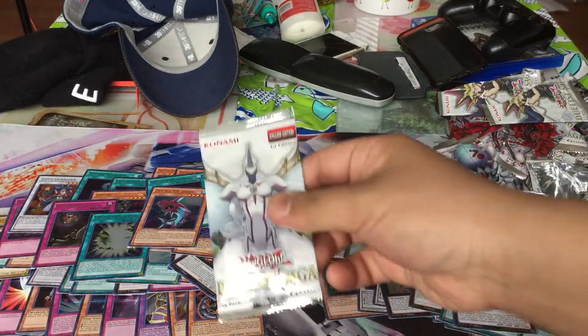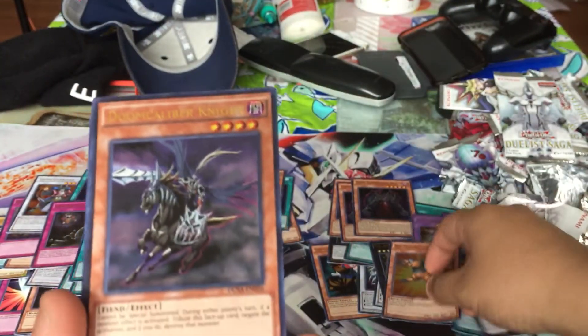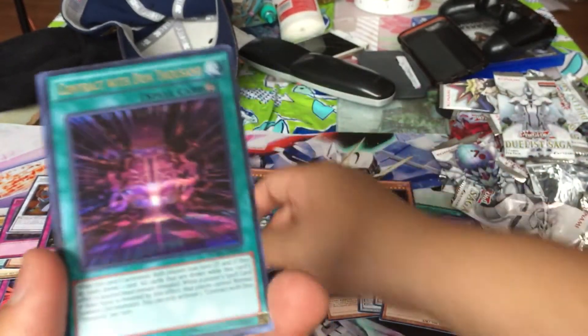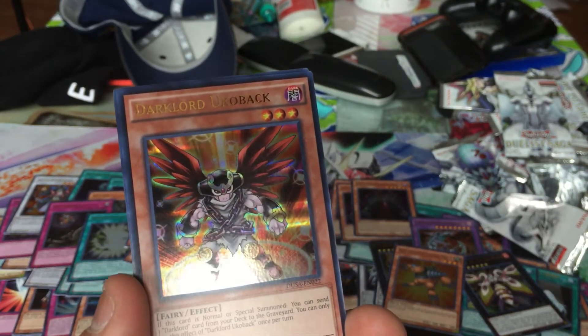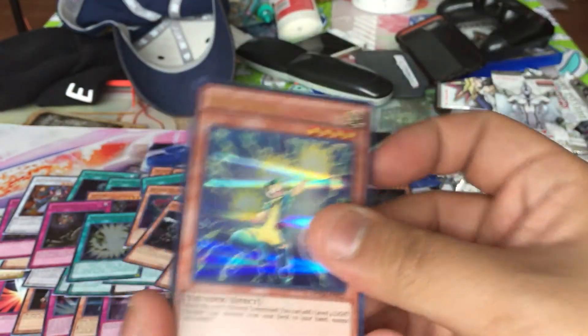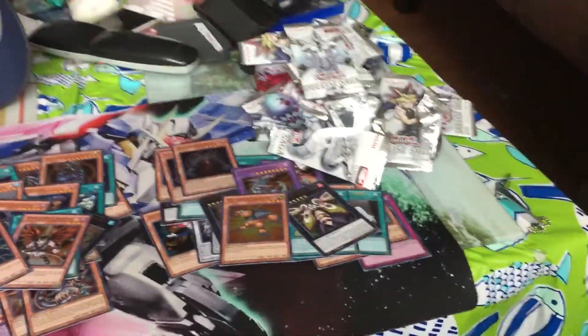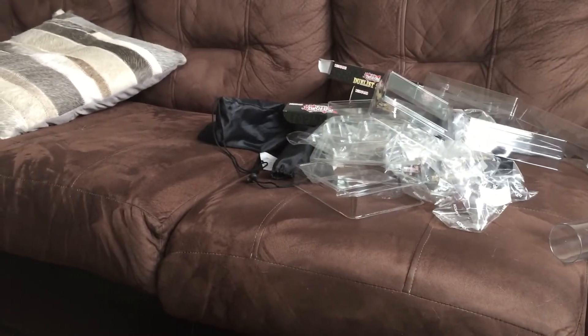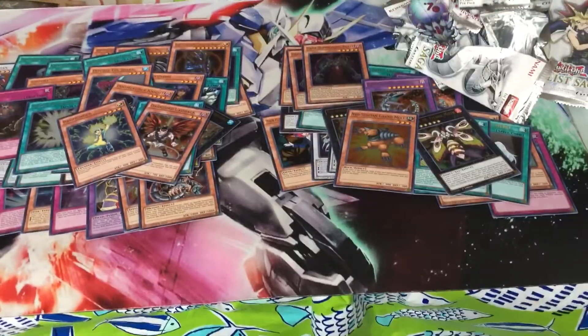One last pack — don't let me down, for the love of God. Neospacian Grand Mole — not bad. Doom Calibur Knight. Dark Lord card — You Go Back: send one Dark Lord card from your deck to the graveyard, you can only activate one per turn. And last but not least, Spiral Hunter. Alright guys, so I didn't pull Imperial Order or Elemental Hero Honest Neos, but this is what I got. As you can see, all the results from opening the box. I hope you guys enjoyed this pack opening — please like and subscribe to Team Timeriders to see more of these pack openings. I'll get back to you all later.